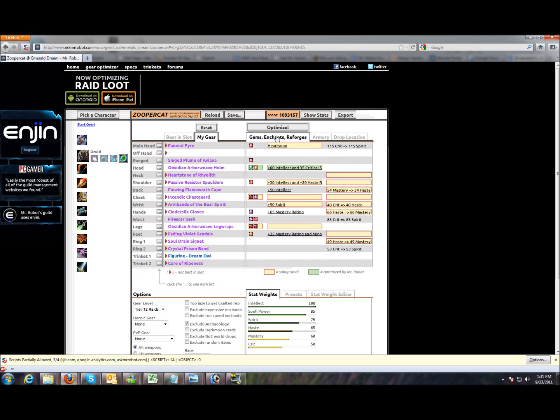These are your gems, enchants, and reforges. Anything highlighted in yellow indicates it is not optimal. Choose your options here. It's easy. Click optimize.